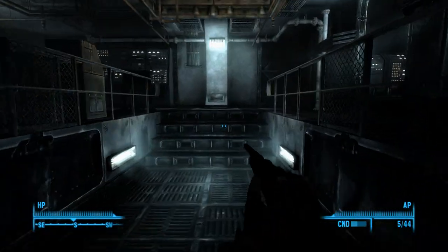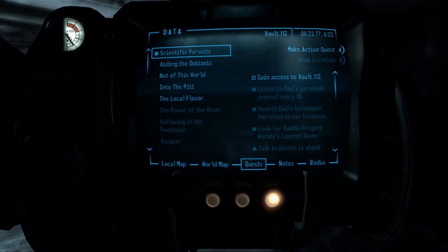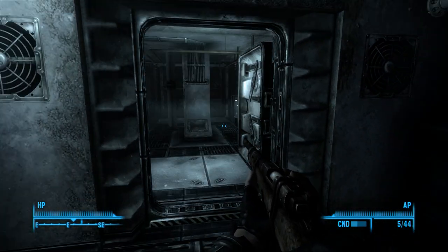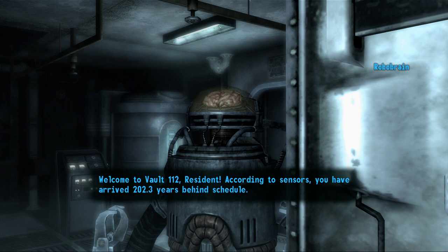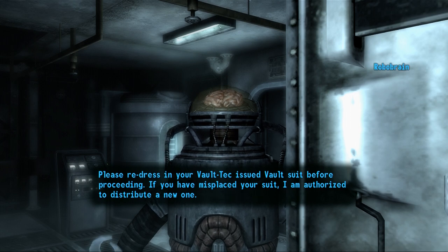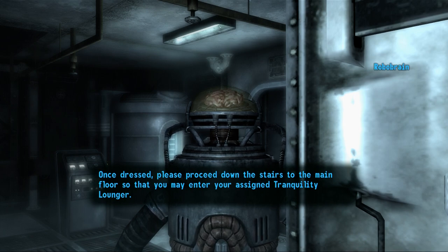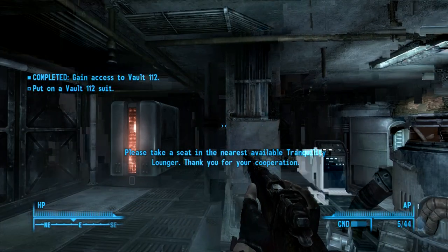All right, this vault looks exactly the same as the one that we escaped. I gained access — what the hell is it talking about? Welcome to Vault 112. According to sensors you have arrived two hundred and two point three years behind schedule. Please redress in your Vault-Tec issued vault suit before proceeding. If you have misplaced your suit, I am authorized to distribute a new one. Once dressed, please proceed down the stairs to the main floor so that you may enter your assigned Tranquility Lounger. Please take a seat in the nearest available Tranquility Lounger — thank you for your cooperation.